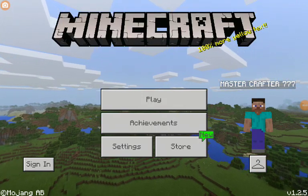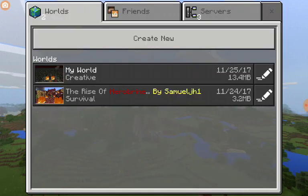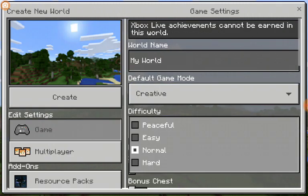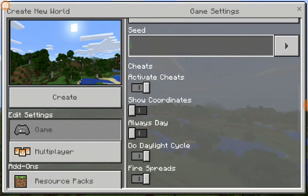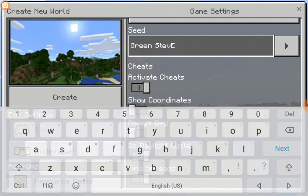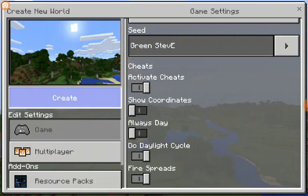Hey guys, what is up — it's another video from MasterCrafter777, and today we will be spawning in Green Steve. These are the instructions: you just want to create a new world, go to creative mode to get the resources, unless you want to do it in survival — it will be very hard. The seed is 'green steve' but you have to capitalize it, just as I do like that.